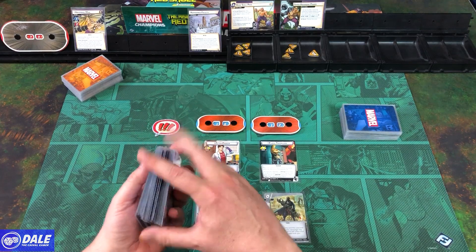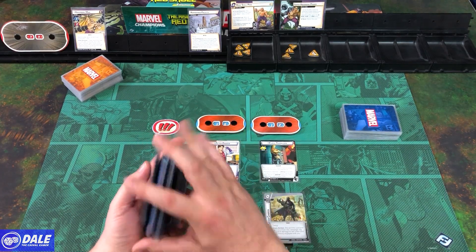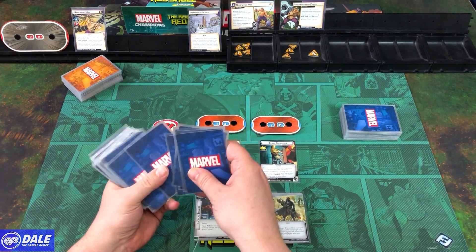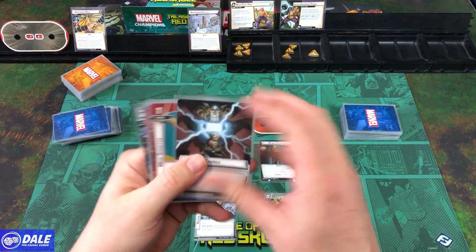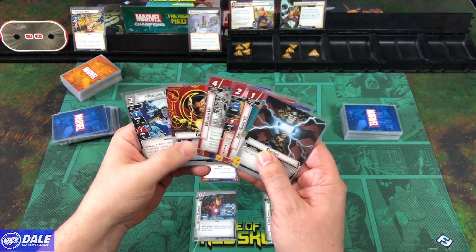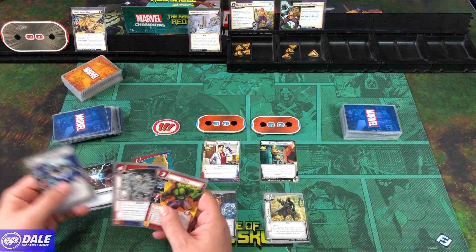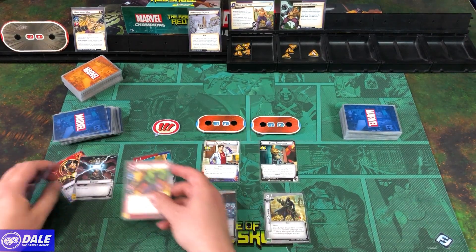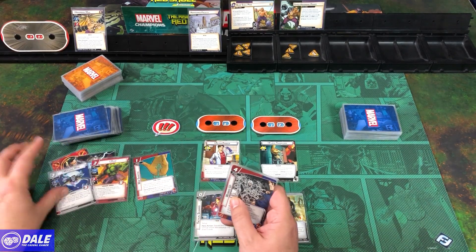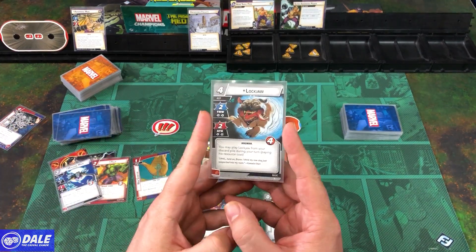Peter Parker draws his 6 cards: Energy, a Web Shooter, the Hulk, Webbed Up, Genius, and Machine Man. I like the resources and the Web Shooter. We'll give the Hulk a try and Machine Man a try — pitch Webbed Up and get Lockjaw instead.